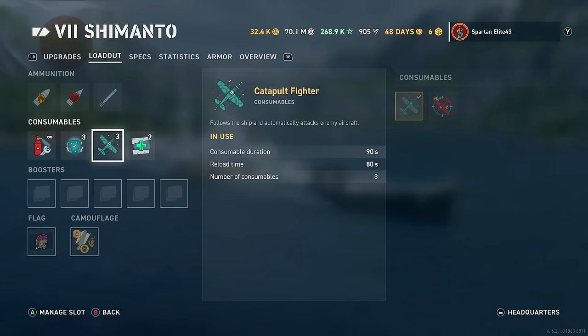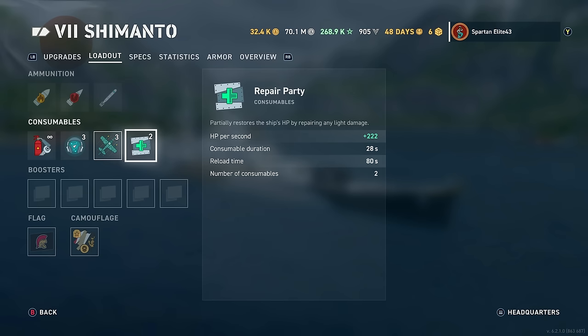You could swap out your Catapult Fighter for Defensive AA — again, just a matter of choice. Definitely don't necessarily need it, but I use the Catapult Fighter for situations where I'm all by myself trying to spot things on the other side of islands. So personally, Catapult Fighter for me, but Defensive AA is always an option. This thing does have pretty good AA. So Repair Party, obviously.